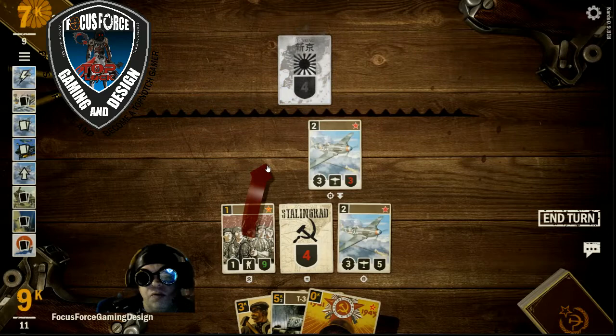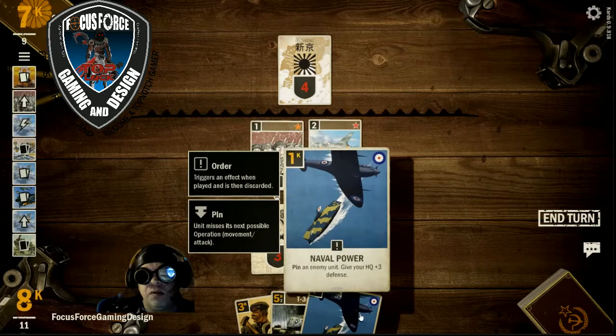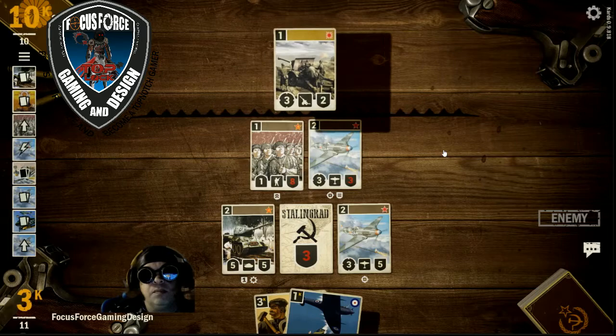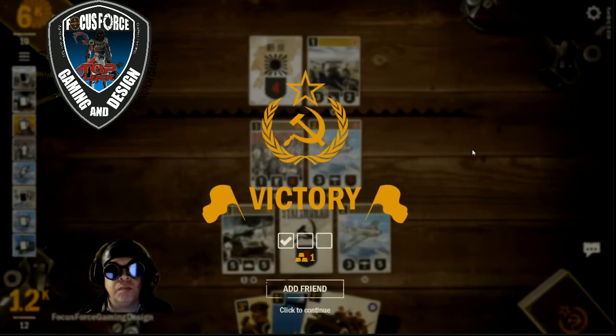We get another three damage in on him, bring the infantry up. We're going to Bloody Sickle ourselves so we can draw a card — we draw Naval Power. There's nobody to pin so I couldn't use it.